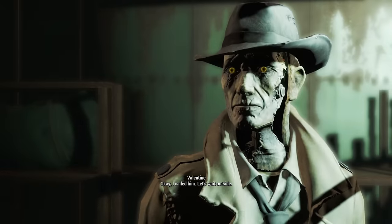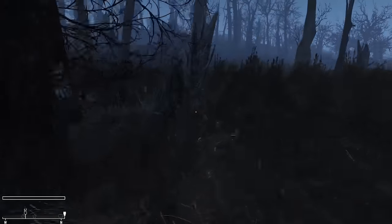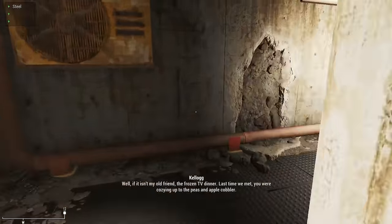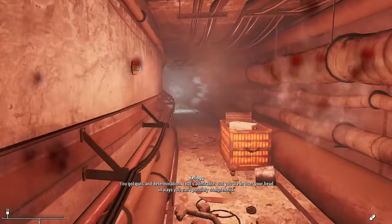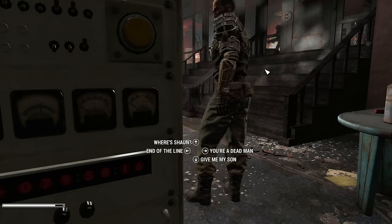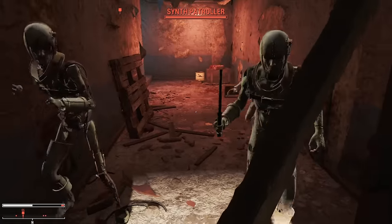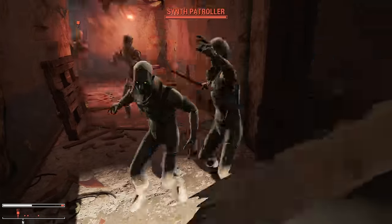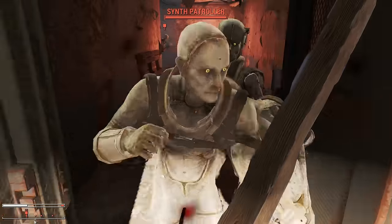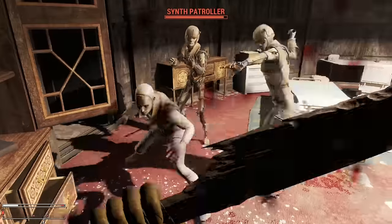Feeling unstoppable after freeing Nick, I decided to immediately jump into taking on Fort Hagen. But little did I know that this area would require the most work out of the entire run. The top floor is nothing — you just sprint to the elevator, then race to the lower level. The bottom floor also just means running to where Kellogg is. But now I needed to steal the guns away from the synths in the room. You can't pickpocket Kellogg as he goes straight into talking to you. So I triggered the fight and lured the synths away to hopefully block them to death. But Kellogg's .44 does insane damage on very hard, and I didn't have near enough healing supplies. Not only that, but Kellogg's grenades also did no damage to the synths.